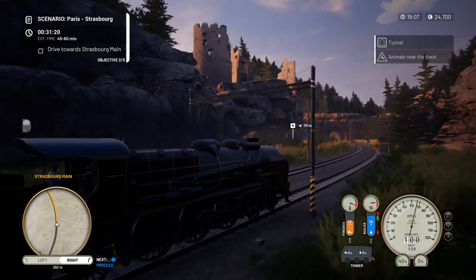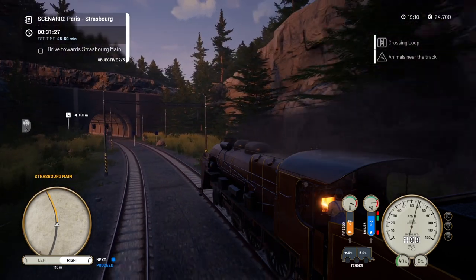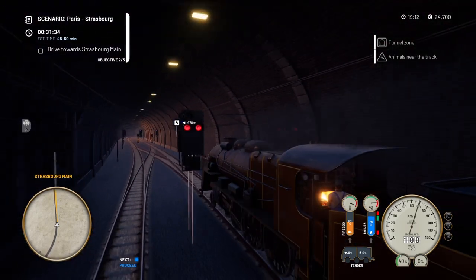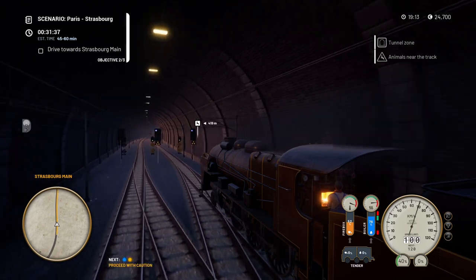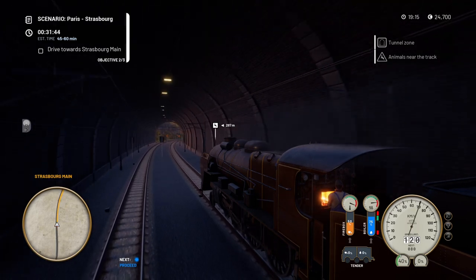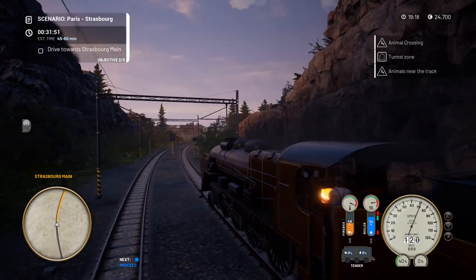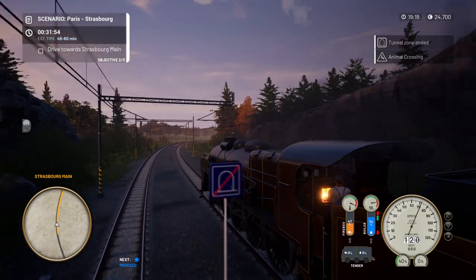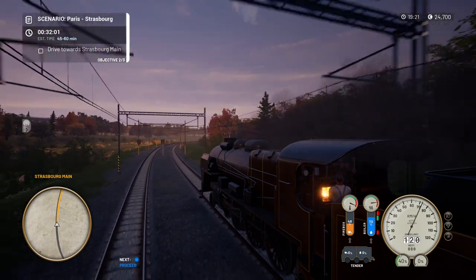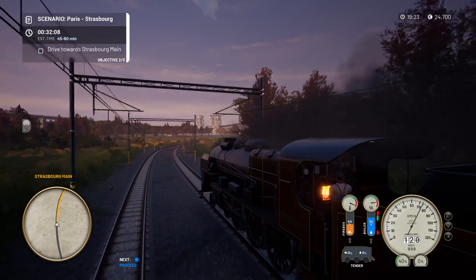The tender is now empty — we're running on the remaining coal and remaining water. We still haven't got the prompt to announce ourselves to Strasbourg Main, but hopefully it's coming soon. We're on 31 minutes. There's a nice castle, actually castle ruins, just above the track. We've got some animals coming up near the track 500 meters away so we need to be wary of that.